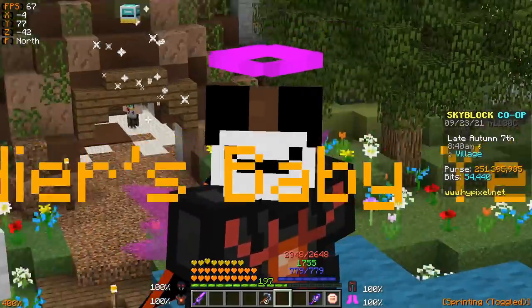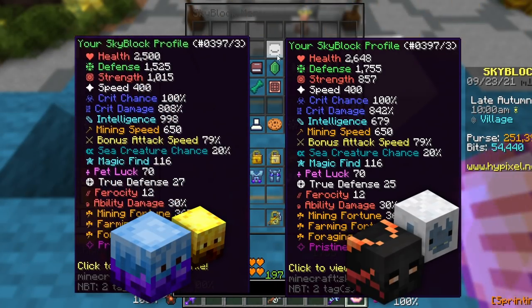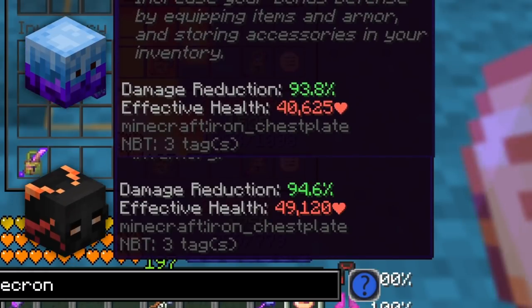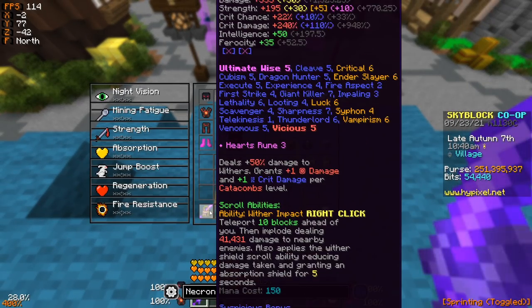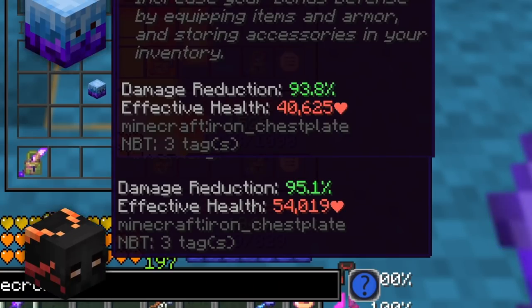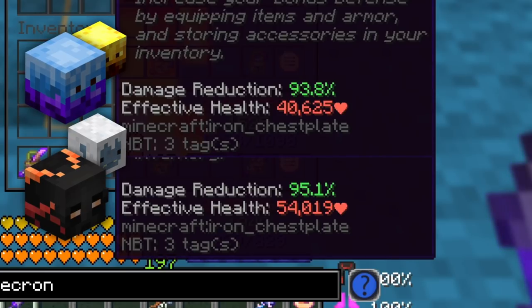A common response is to just swap to a baby yeti for more EHP. With a baby yeti on Necron, health and defense are higher — about 148 more health and 150 more defense than Frozen Blaze. But Frozen Blaze still has more strength, and the crit damage difference isn't dramatic. Holding out my Scylla with baby yeti on Necron, I get 54,000 EHP, a significant jump over Frozen Blaze — though the damage difference is still pretty drastic.